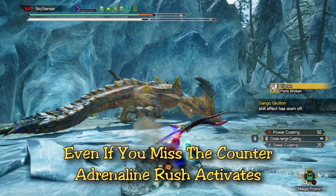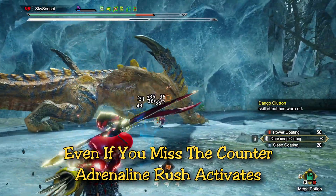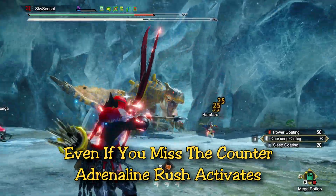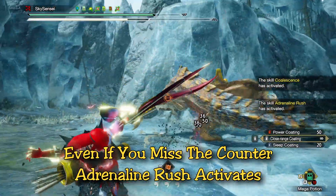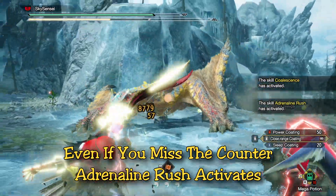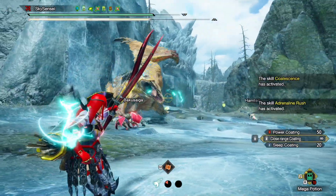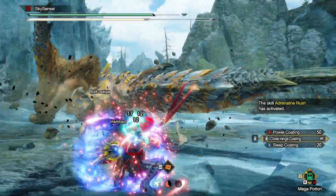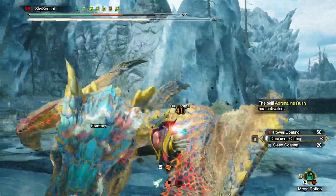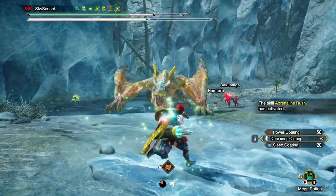Actually, even if you don't counter the monster's attack, executing the Dodge Bolt early enough still grants you that extra damage even if you miss the counter. Adrenaline Rush's activation window is larger than Dodge Bolt's counter window, so you can still get that extra boost of damage even if you miss the counter.